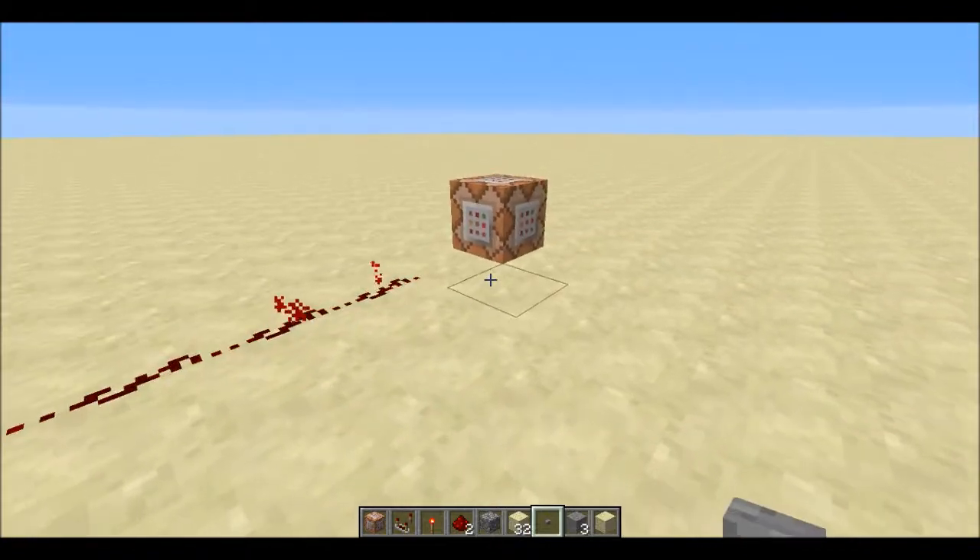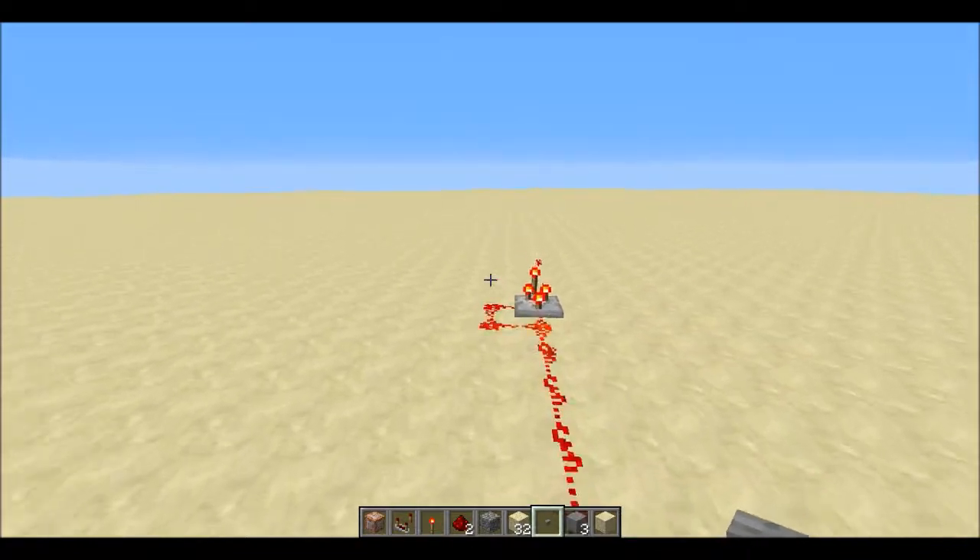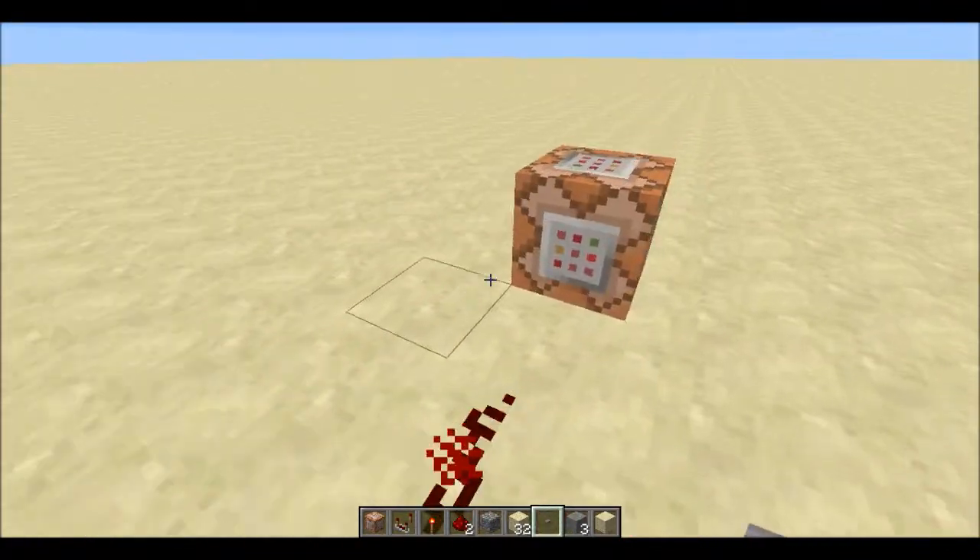So basically what this will do is it will spawn an infinite amount of items forever, unless you stop the clock or delete the command block.